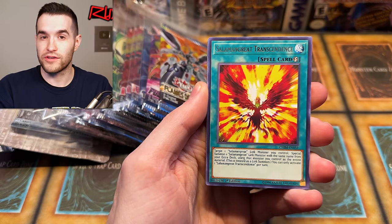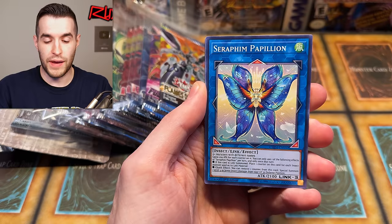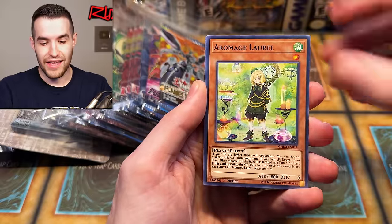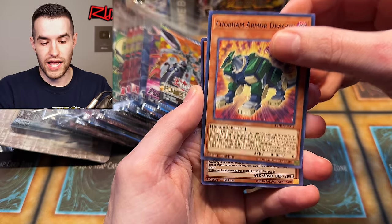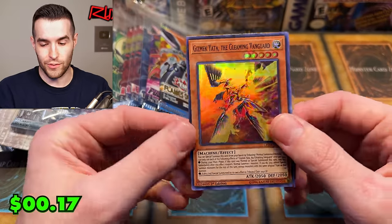Chaos Impact — they have rares and foils in this era. We got Bayonetta, Gladiator Beast — back when rares still existed — Seraphim Papillon, River Romage, DD Patrol Plane, Dream Mirror of Chaos, the Armor Dragon, and Gizmek Yata the Gleaming Vanguard. More Yata cards — not great.